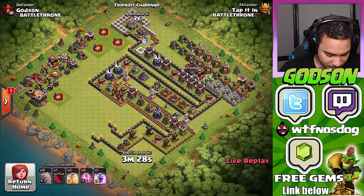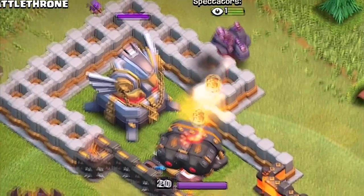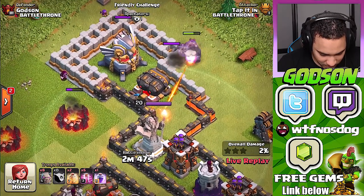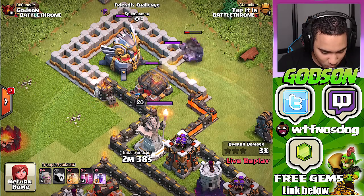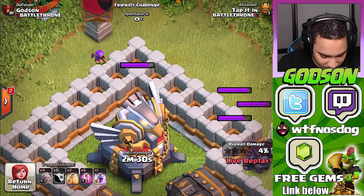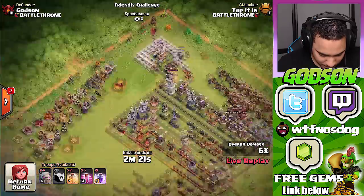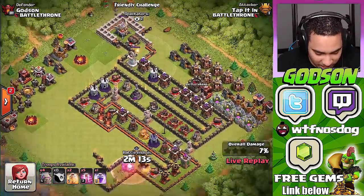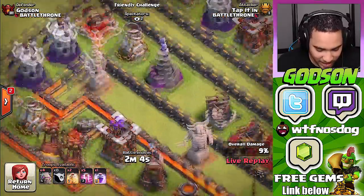Wait a minute — he didn't even have heroes. What is he doing? Is he gonna cheat? Oh, he's cheating! Oh, maybe he might do it though. I think the wizard is actually gonna take out the eagle artillery — oh no. You know what, this will work but the problem is the archer tower won't take it out fast enough and he might run out of time. That thing is barely doing any damage. The wizard went way over here instead of going for the eagle artillery — that was the dumbest wizard in Clash of Clans history.